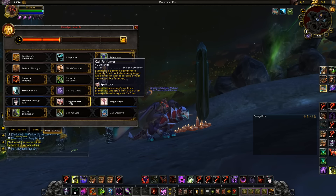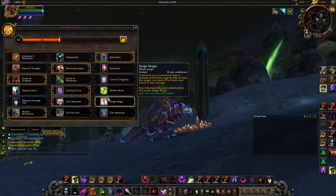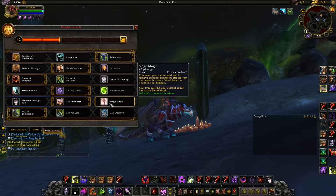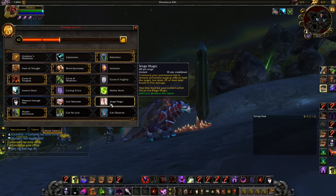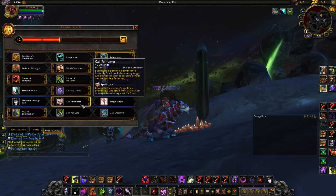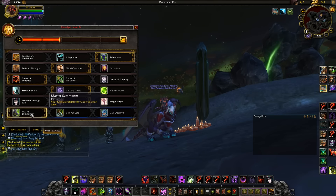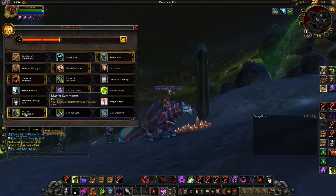For this slot you always want to take Call Felhunter, because that's how you get Spell Lock with this spec. I wouldn't really see playing anything else. Some people have experimented with Singe Magic, but the problem is you have to have your imp out for that — and you're not really going to play Demo with an imp out, as it kind of defeats the purpose.